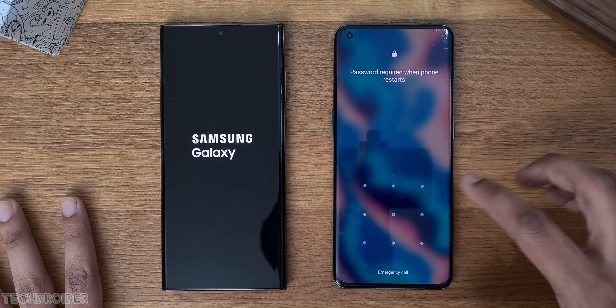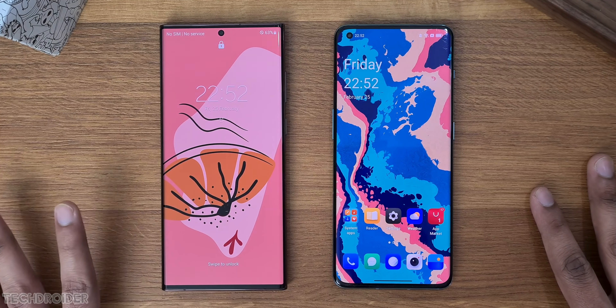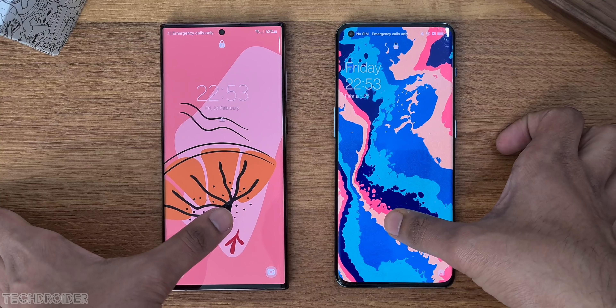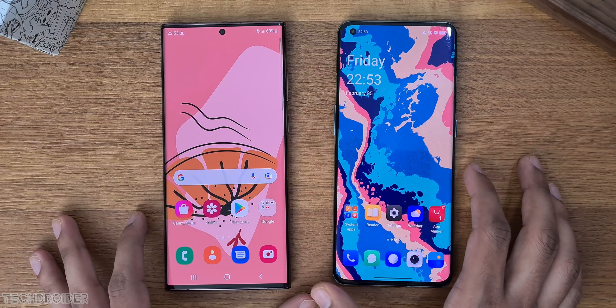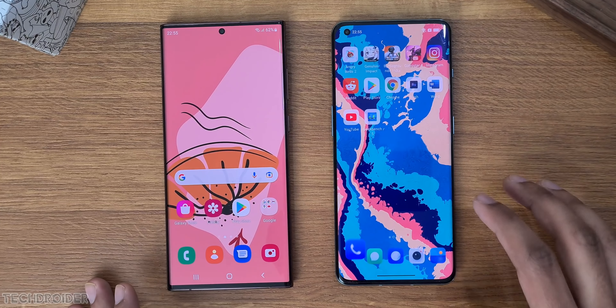In the boot test, OnePlus wins and Samsung is about 5 to 6 seconds late. Now the fingerprint scanner test — fast on both. Trying again — once again the same on both. Some system apps like the dialer, and that is fast on OnePlus.